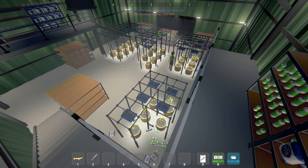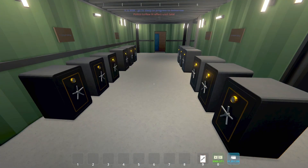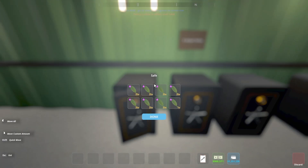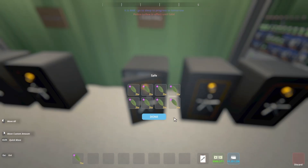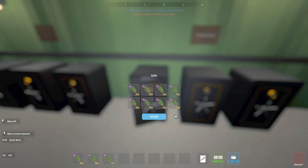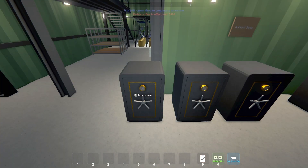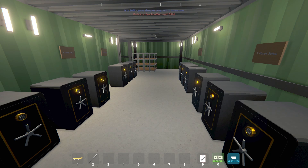We've reached the end of day four. I'm going to hop down, collect all the leaves, and we will see our day four results. Starting with the five air pot setup, we have 147 high-quality leaves. Next up, the six air pot setup, which has produced 176 high-quality leaves. The seven air pot setup has produced 207 high-quality leaves. And now for the eight air pot setup, we have a total of 236 high-quality leaves.